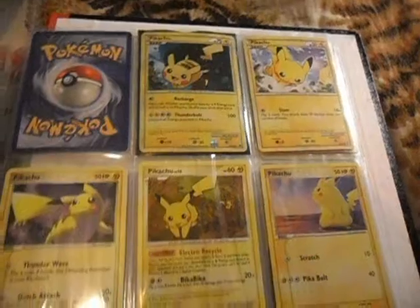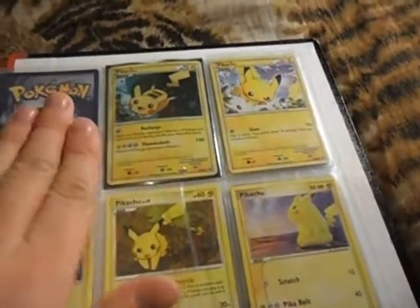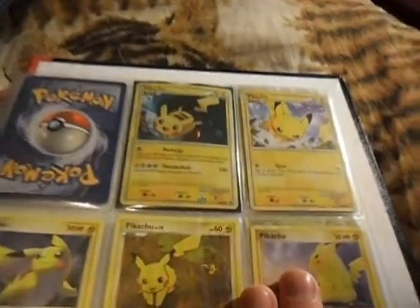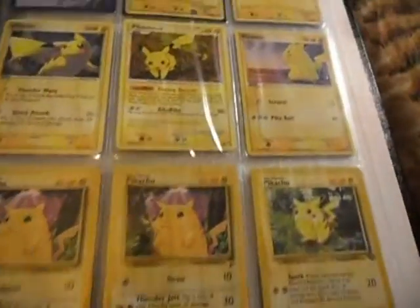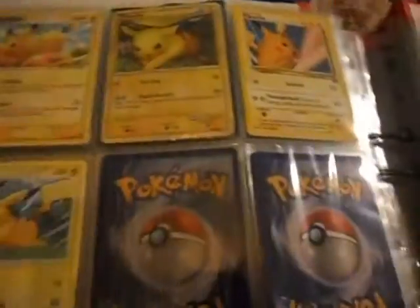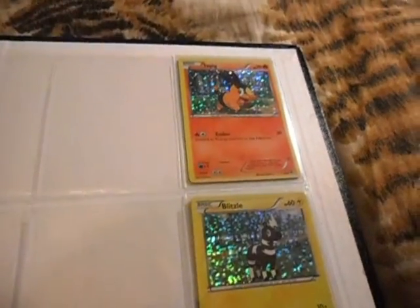And my Pikachu collection — I want one of each Pikachu. Here should the secret rare Pikachu from Black and White be, and these are the Pikachus I have so far. And the McDonald's promo cards, Black and White — I only got three of those. I want all of those too.